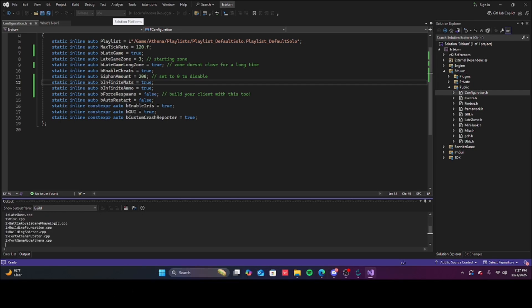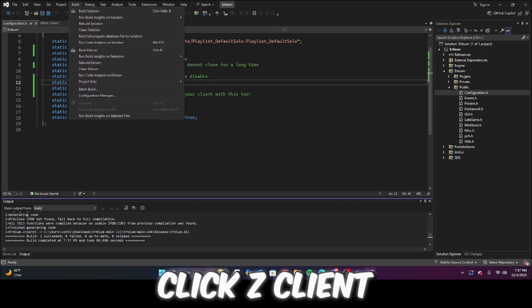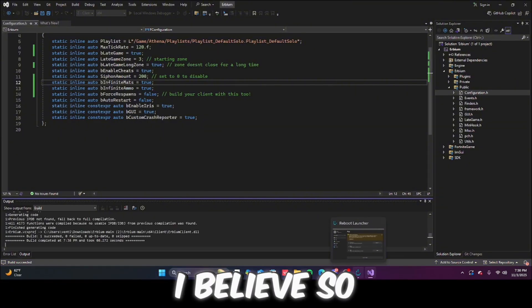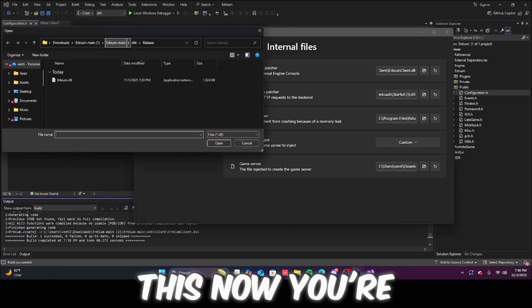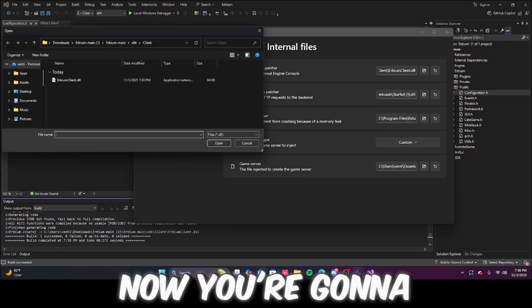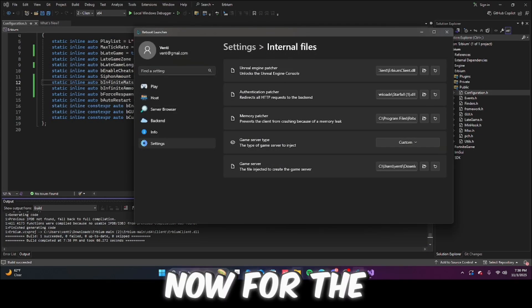You're going to click Build Solution and wait for your game server to build. Now click the button that says Release, click x64. It will build you a client — you're going to need this for seasons above 20. Then click Settings, open x64 client Urbium client — your console will always be Urbium client. Then go back, click x64 Release, and click Urbium DLL.